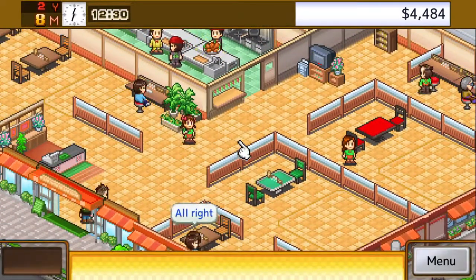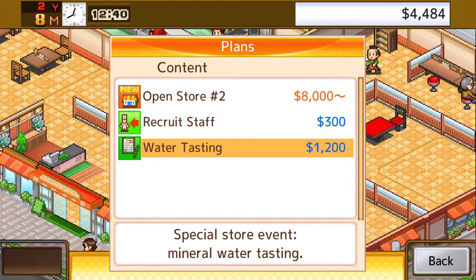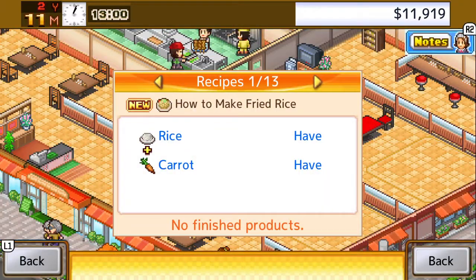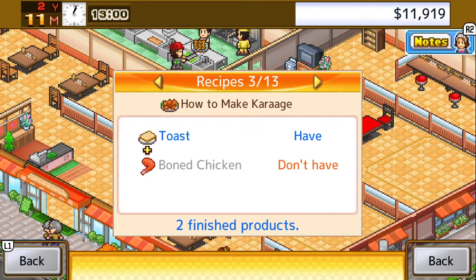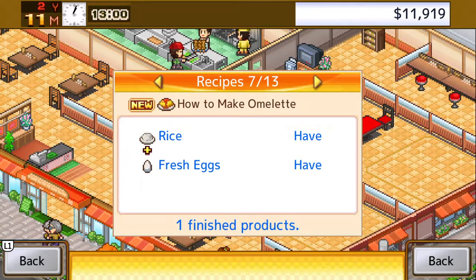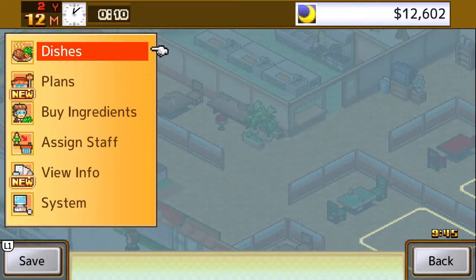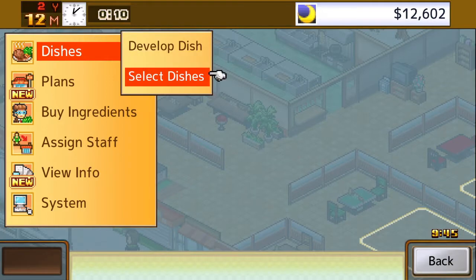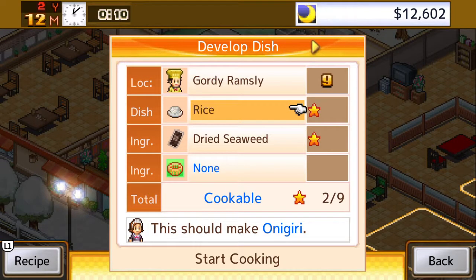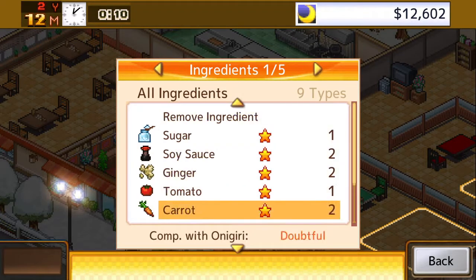Anyone still inside after midnight leaves without paying. As you serve different clientele and they come and go, you then have from midnight — when you cash up and see how much money you've got — until six o'clock in the morning to prepare new dishes or improve existing ones. You do this by having a chef with good research skills pick a different selection of ingredients and work through the night.